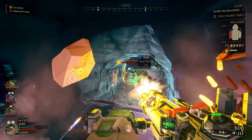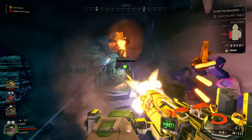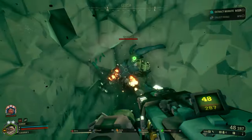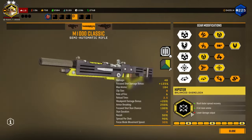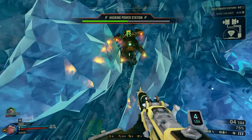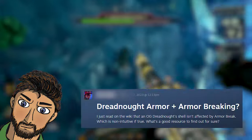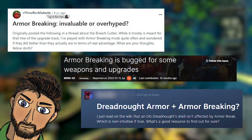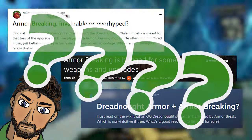If you've been playing Deep Rock Galactic for any significant amount of time, then you know at the very least that enemy armor is a thing, and that there is some kind of way that you can break it. A lot of weapons can get extra damage against enemy armor, so it has to be important. Armor can actually be a bit of a complicated system to understand, and admittedly, while doing research for this video, I realized that myself, as well as several other informed people, didn't quite get the full understanding of armor-breaking entirely, but knew that it was something to consider.